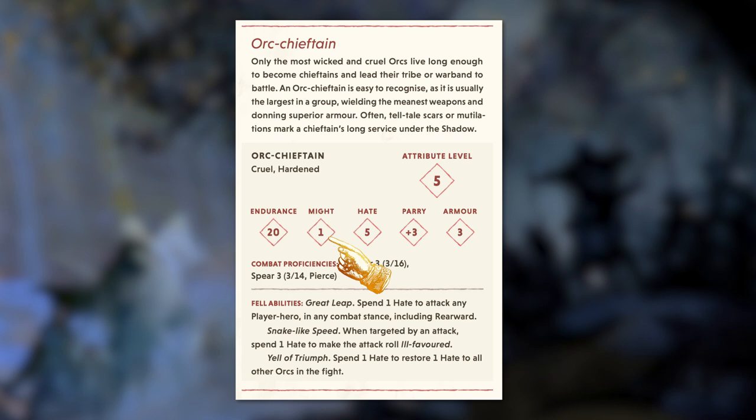An adversary's Might indicates how many attacks they can make on their turn, as well as how many wounds it takes to eliminate them. An adversary that can make multiple attacks can target the same or different opponents within range. Each adversary will have a Hate or Resolve score — fully evil creatures are fueled by Hate, while adversaries that are not fully evil have Resolve. Heroes who kill enemies with Resolve may be considered to have done a misdeed by the Loremaster and gain Shadow. An adversary can spend Hate or Resolve points to trigger fel abilities or gain 1d6 on an attack roll or protection roll. If an adversary starts its turn with 0 Hate or Resolve, it becomes weary. The Parry score is added to the Strength TN of a player hero attacking the adversary. The Armor Rating shows how many d6s an adversary can use when making protection rolls. For combat proficiencies, the first number after the weapon type is how many d6s they roll when attacking, then the damage dealt on a successful attack, and finally the injury rating of the weapon.